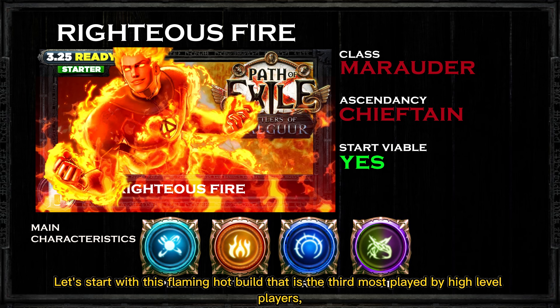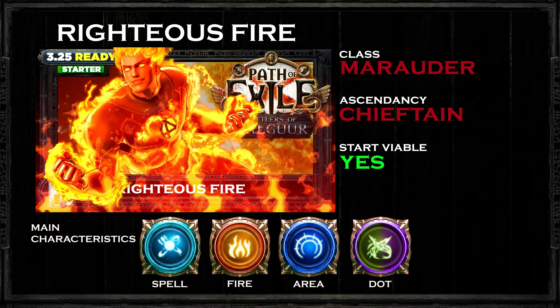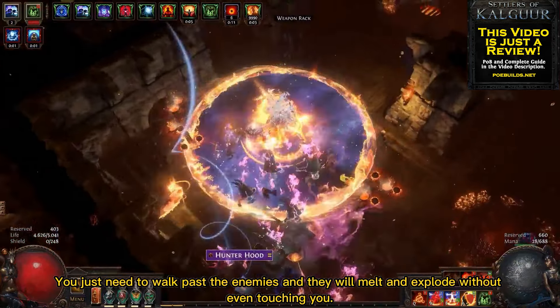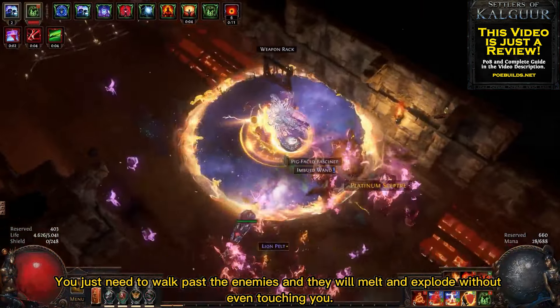Let's start with this flaming hot build that is the third most played by high-level players — the Righteous Fire Chieftain with the Marauder class. This is probably the easiest way to have such a strong presence. You just need to walk past the enemies and they will melt and explode without even touching you.